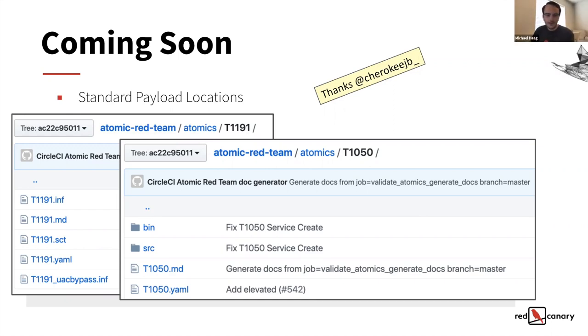Feel free to hop on the Atomic Slack and ask questions — the whole crew is in there, lots of people listening and sharing how they use it. We want to make sure the base atomic is available to everybody and easy to use. If you notice something within the project, definitely feel free to put in a pull request with your changes and we'd love to check it out and see how we can adopt it to make it better for everyone.